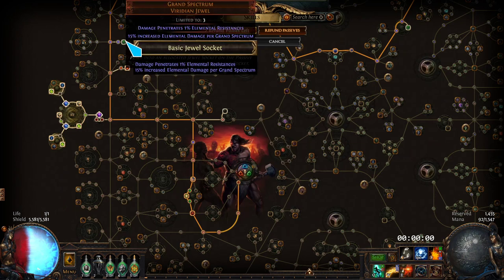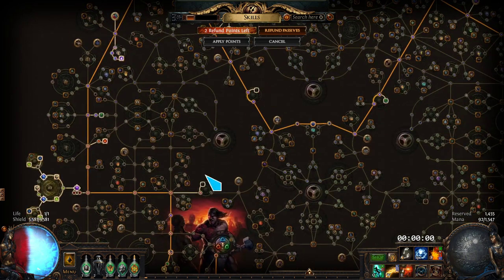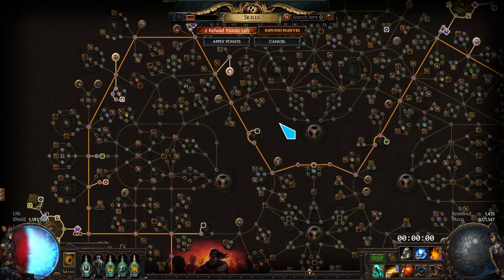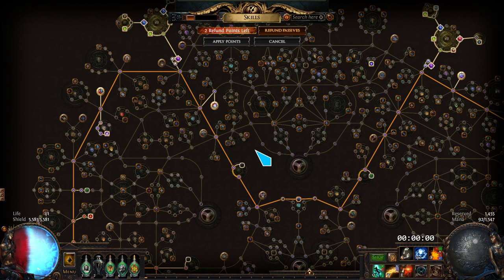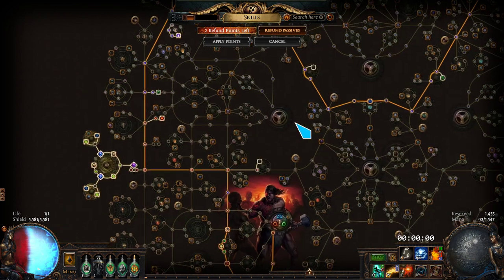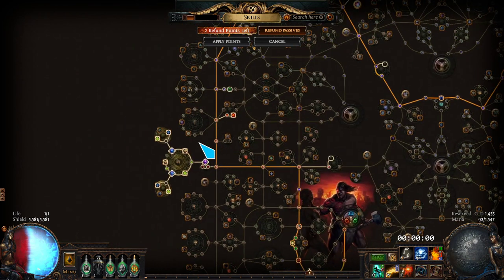I'm supposed to be doing three Grand Spectrums with 15% increased elemental damage per Grand Spectrum. With Hawa, you get a lot of flat damage from the Hawa itself — it gives you 1 to 10 flat — but it's kind of hard to scale because anything you scale with it could be put back into getting more INT instead. With three Grand Spectrums in there, that gives you something like 45, which works out to around 100-and-something percent increased elemental damage. That's a lot of damage — it's actually the majority of our damage.